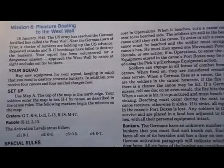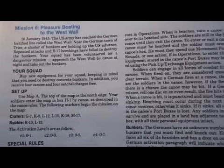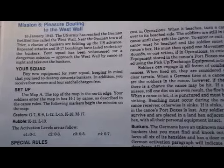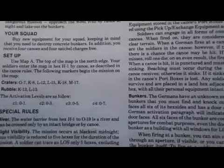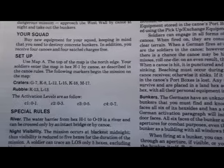Repeated attacks and B-17 bombings have failed to destroy the bunkers. Your squad has been volunteered for a dangerous mission: approach the West Wall by canoe at night and take out the bunkers. They recommend buying equipment, and we get four canoes and four satchel charges for free.